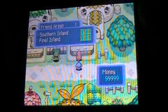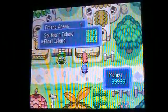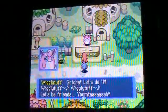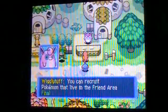Southern Island is for Latios and Latias, but I do not want to take them on at this moment because you have to have Surf Pool, which I already do - you will wake up one morning and boom. Final Island is for Mew. I'm not getting Southern Island yet; I will get it later.